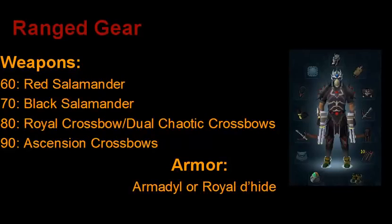Now for range, you don't use range nearly as much as you use Melee or Magic in Slayer, but you still want to have gear just in case you do have a task that requires it. So at level 60 range, use a Red Salamander coupled with Taromintar for ammo. At level 70 range, use a Black Salamander coupled with Harralander tar for ammo. At level 80 range, you want to be using a Royal Crossbow or Dual Wield Chaotic Crossbows. At level 90 range, the Ascension Crossbows — though not many people have them.